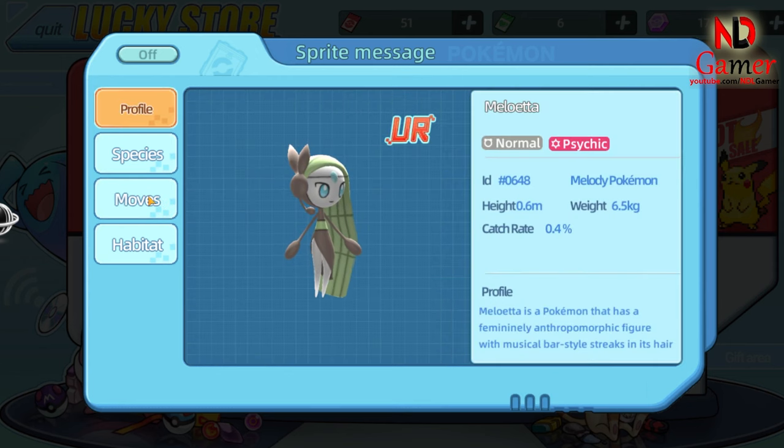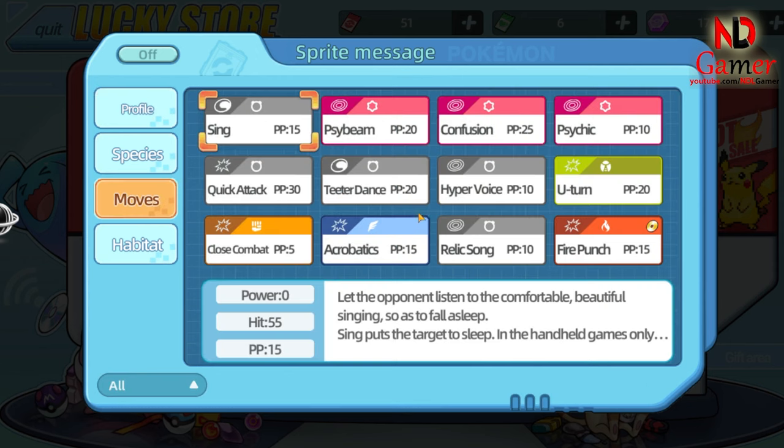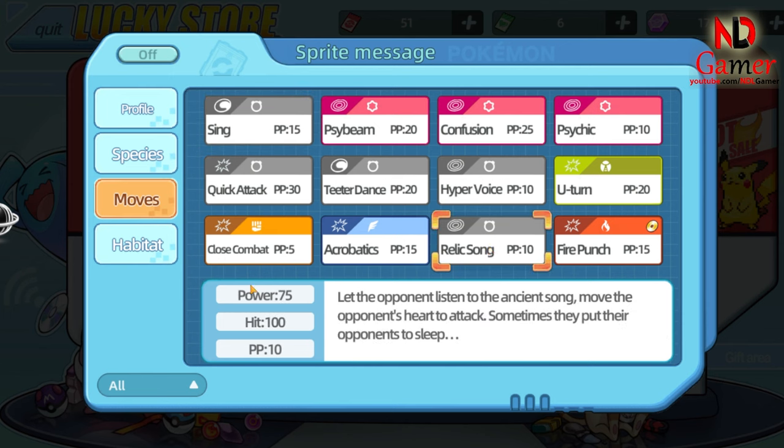At number eight, we have Relic Song. This skill is exclusive to the UR Pokémon Meloetta, and it has a 10% chance of putting the enemy to sleep. It's a rare skill, but since it's limited to one Pokémon and the sleep chance is pretty low, it doesn't make it higher on our list. However, it's still a cool move to have in your arsenal if you're lucky enough to catch Meloetta.